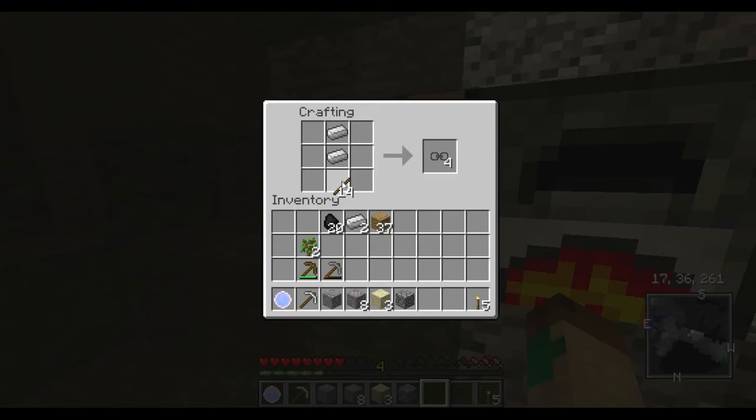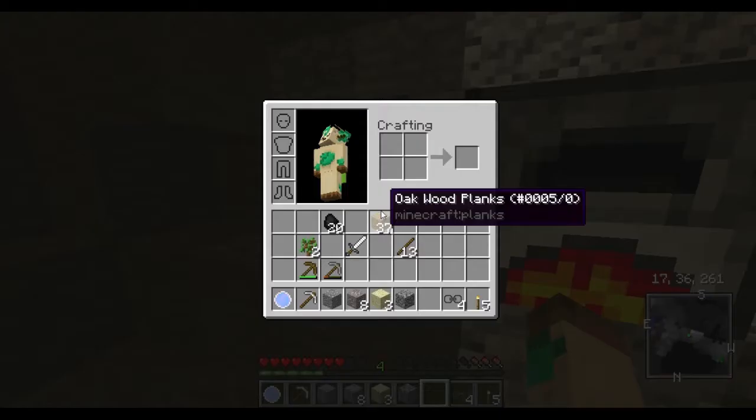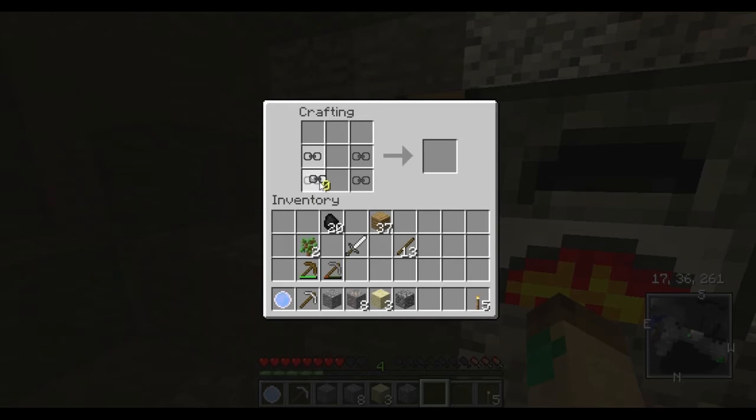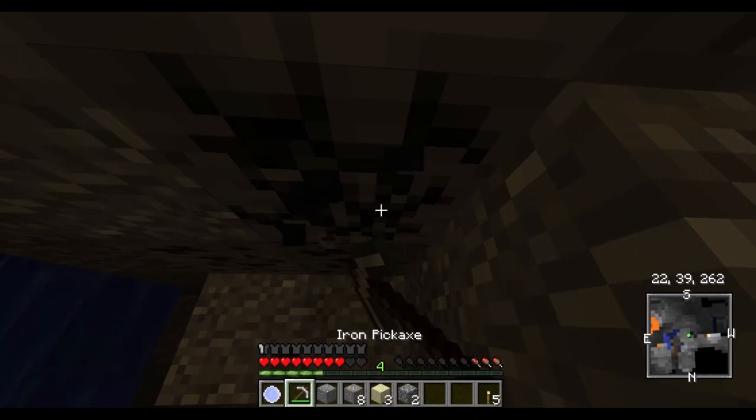I'm actually going to start crafting these. I wonder what that was — I want to check it out. What is that? Chainmail. Oh, it's from the Armor Plus mod. Where does it go? Isn't this worse than iron? I'm just going to craft it — who cares? I have chainmail boots. At least we know how to craft something now.